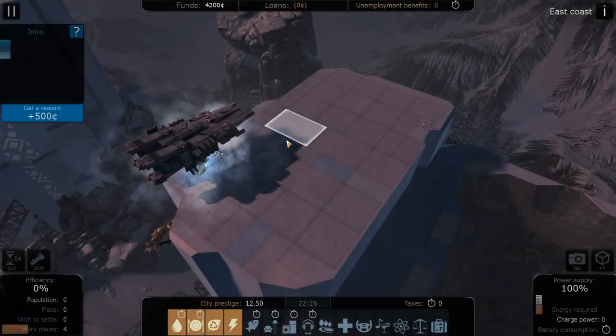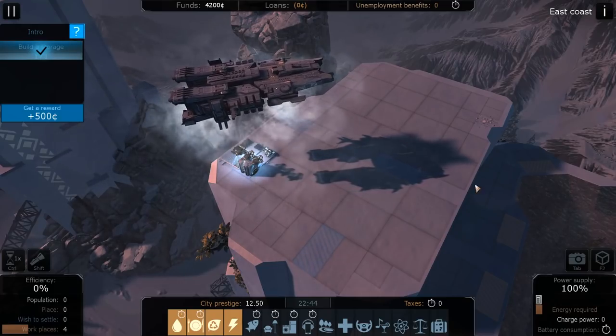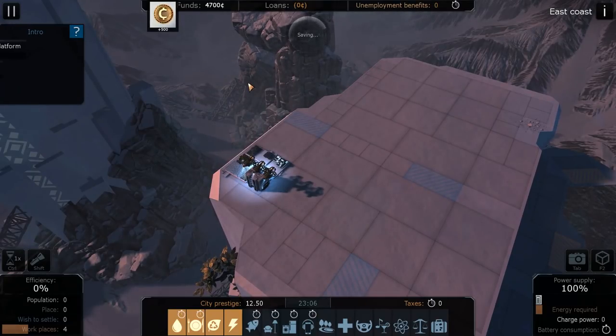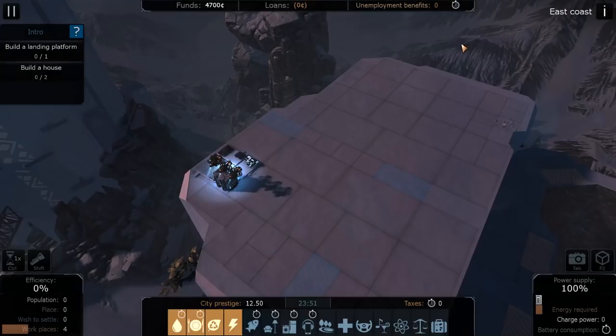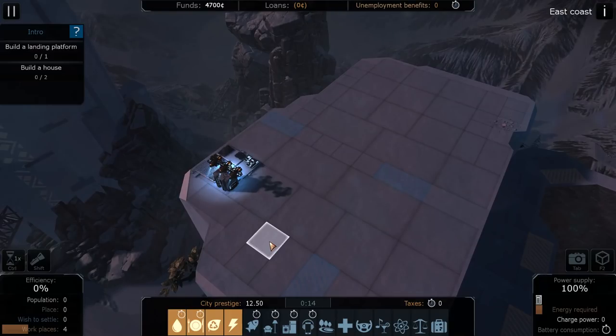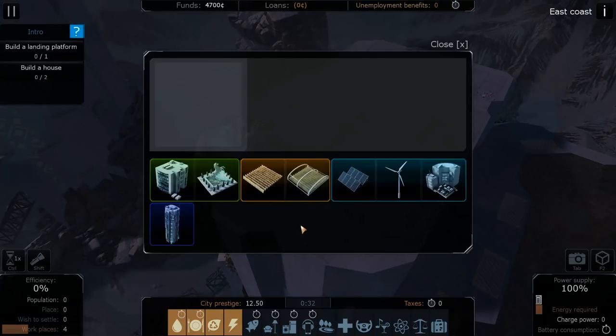Yeah, it's basically like a city building game, kind of like a City Skylines type thing. So let's go ahead and get the landing platform built and also build a couple houses as well. The houses can be built on anything - the little ones are the actual houses, and you have residential complexes on the bigger ones. Let's build right here so they get that nice cliff view.